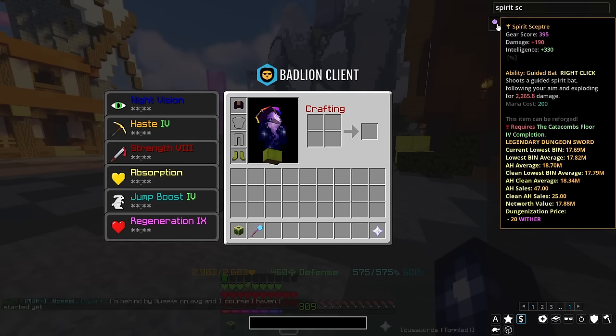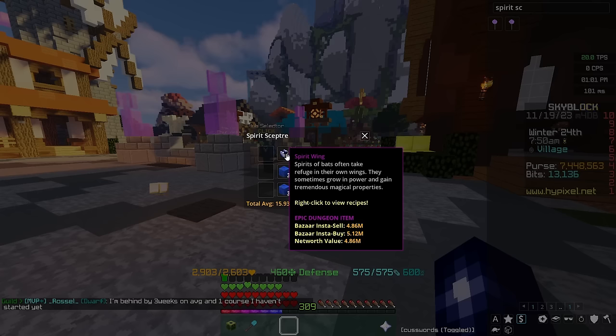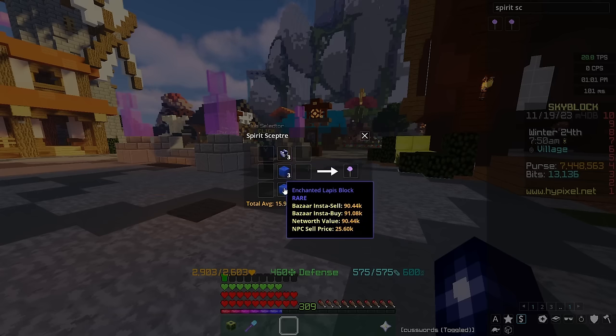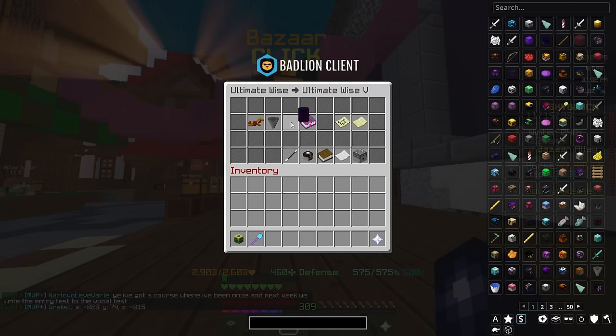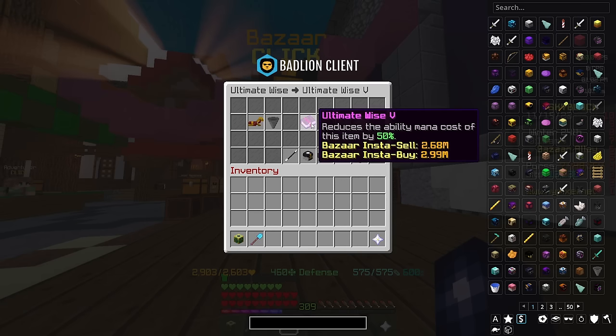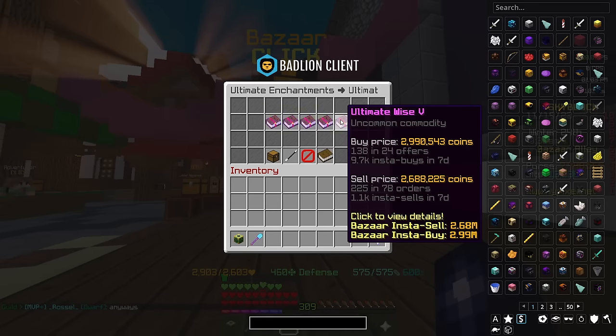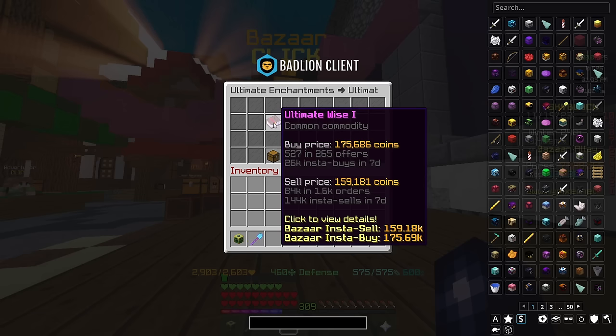It requires a Catacombs floor 4 completion. You can buy it from the auction house or obtain 3 spirit wings from floor 4 and craft it together with 6 enchanted lapis blocks. Now is a good time to mention the importance of the Ultimate Wise enchantment. If you have Ultimate Wise 5, it reduces the ability mana cost of an item by 50%, which is huge — meaning for the Spirit Scepter you'd only pay 100 mana per shot rather than 200. You can buy this from the bazaar at Ultimate Wise 5 for almost 3 million coins, or drop Ultimate Wise books from dungeons and craft them up.